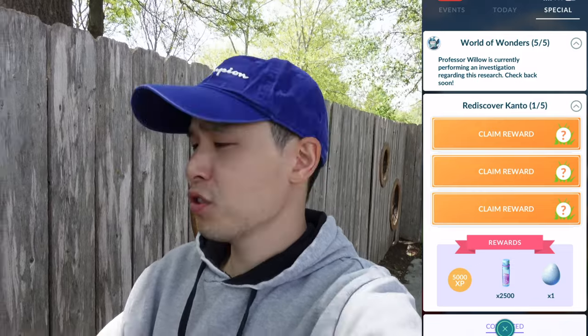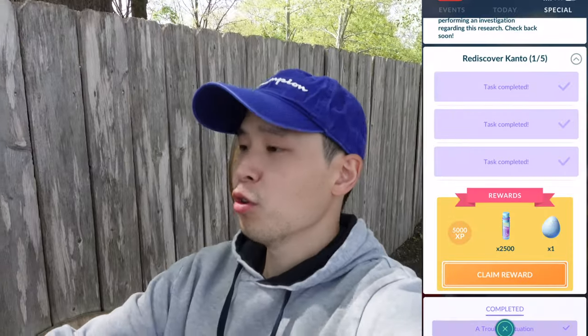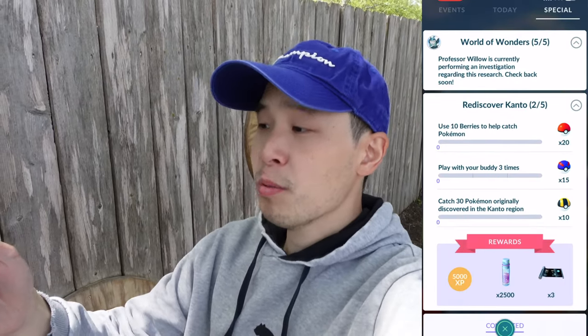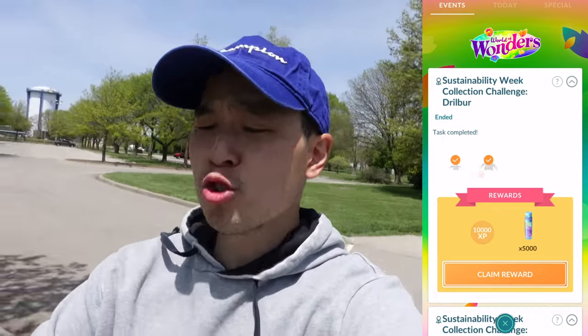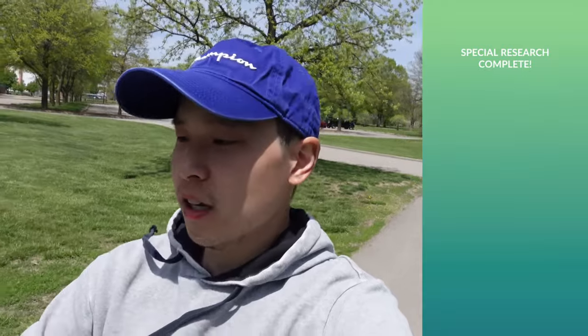First page is done. Three encounters — so is this going to be Bulbasaur, Charmander, Squirtle? To go through this first page we're grabbing Stardust, Lucky Egg, XP. Second page: use 10 meters to help catch Pokemon, play with your buddy three times, and catch 30 Pokemon in the Kanto region. Also, we do have a collection challenge — we've got to evolve a Drillbur and a Trubbish. Let's go ahead and do that real quick. I wish these were like Drillbur and Trubbish encounters. But we'll grab the Stardust, the XP, and get some more XP.